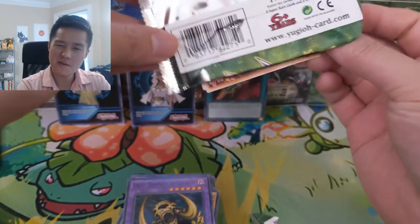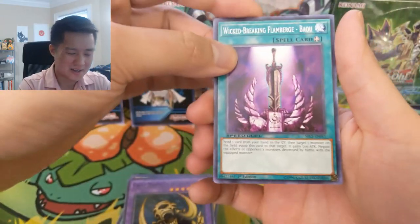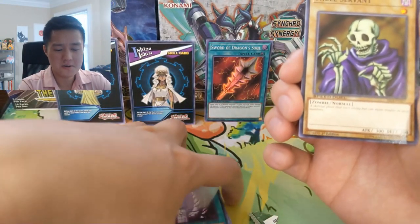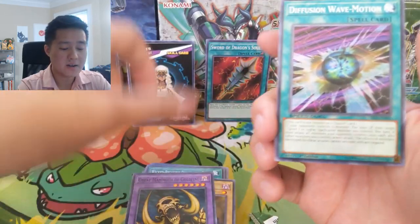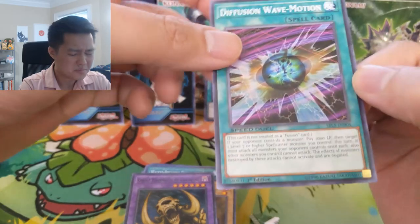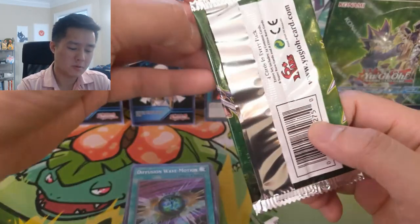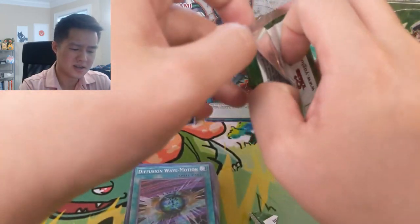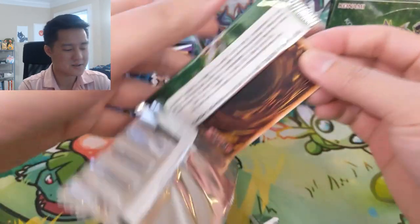The set is weird — four cards per pack. I guess you only need 20 cards to actually play, so that's maybe a valid reason for the packs to be so small. When it comes to guaranteed rates, I guess removing the rare slot is fine. Now holos are actually rare.